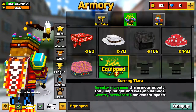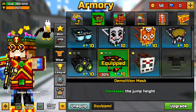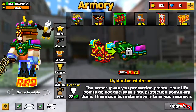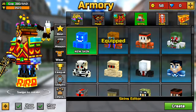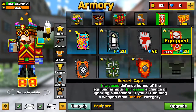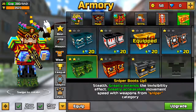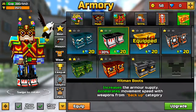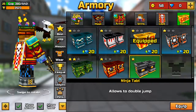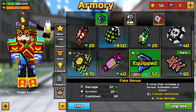For my hat, I have the Burning Tiara — it increases armor supply, which I really like. For the mask, I have the Demolition Mask for higher jump. For armor, I can't buy the next one because I'm not level 27 yet. I have the Berserk Cape which gives more armor and a headshot bonus. The Berserk Boots allow double jumping — that's why I chose them. It also increases armor and has a double jump, and it looks great — very shiny.